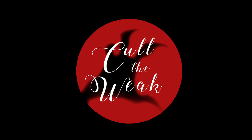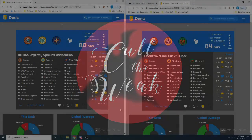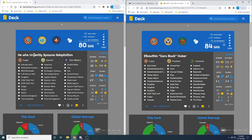We're going to take a look at one of his games. Jupiter, the organizer of the league, might be dropping in on us later mid-game — he's busy streaming another game right now. Let's go ahead and look at the decks. Siaka is going to be playing He Who Urgently Spawns Adaptation, a Worlds Collide Logos, Sarian, and Star Alliance deck.